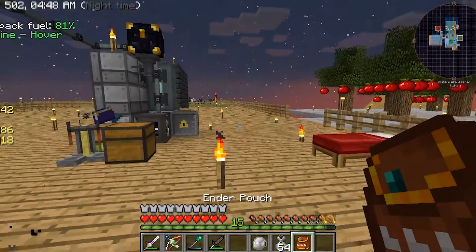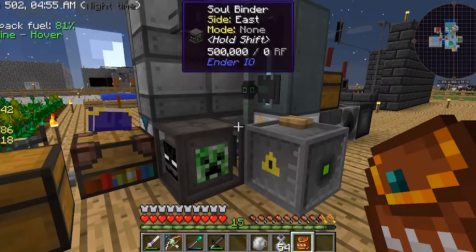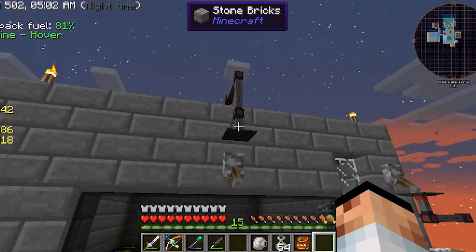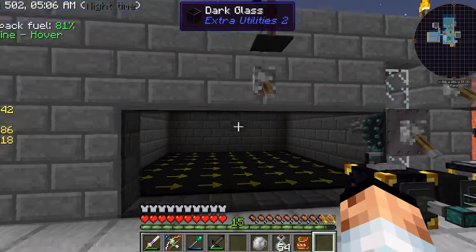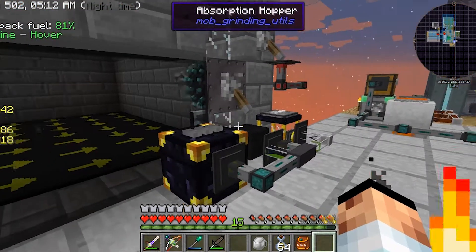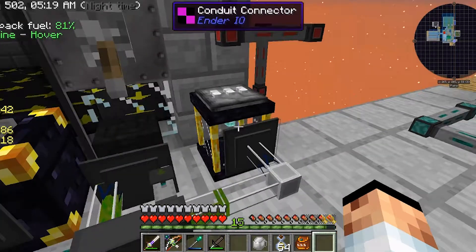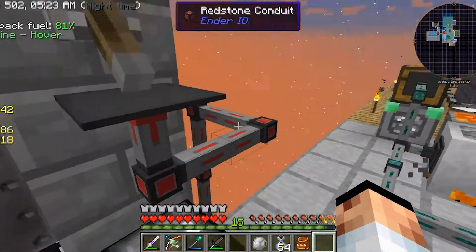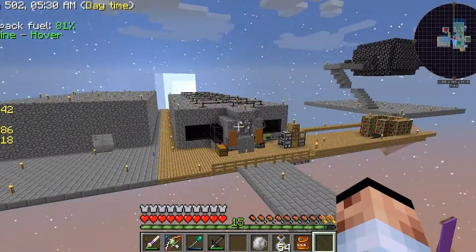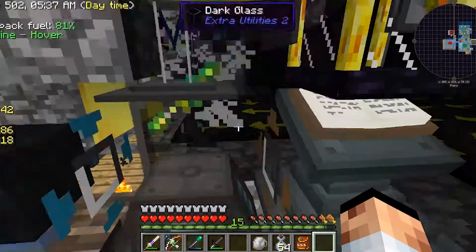I did an ender pouch and some ender chests for everything. And I've got my wither skeleton spawner - a powered spawner. Took a bit of doing, but I did it. And I also got an absorption hopper connected to an ender tank, which is connected over here and feeds into my experience obelisk.